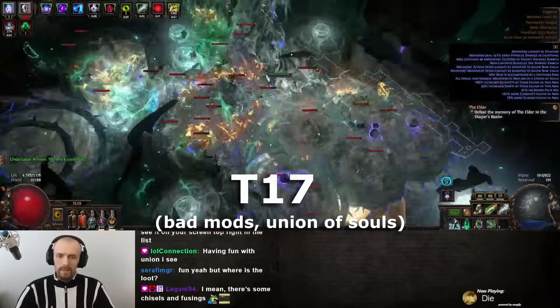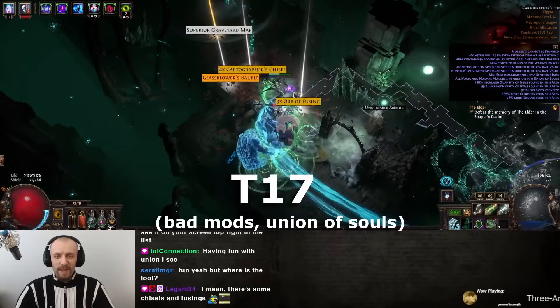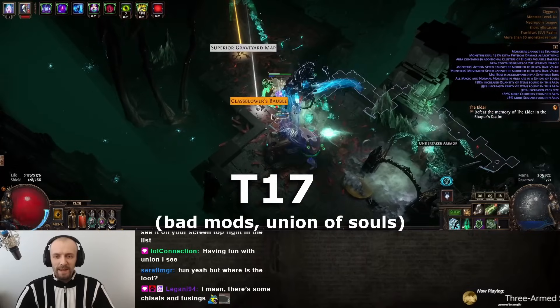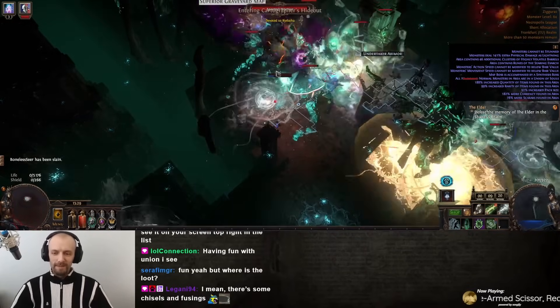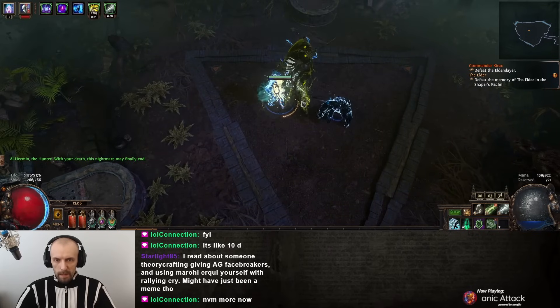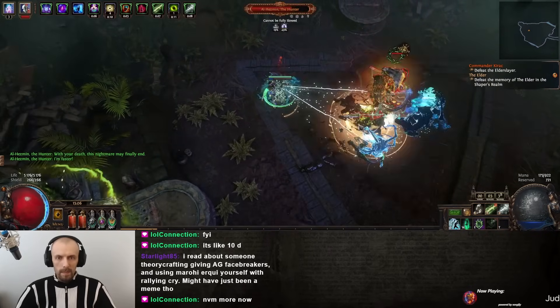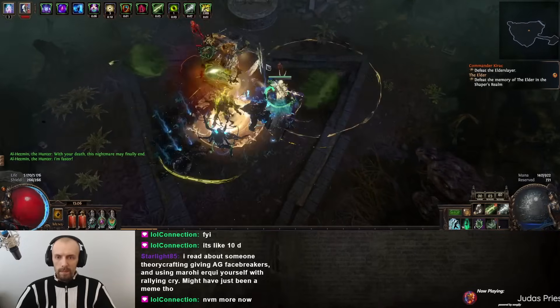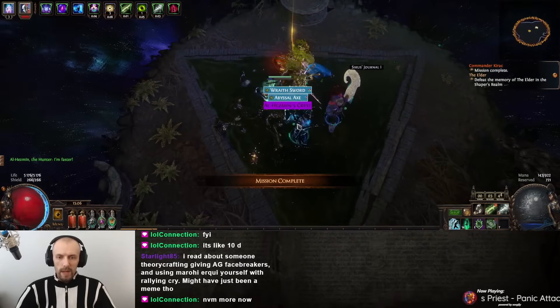My Animate Guardian has around 30,000 life, which isn't much, but it does have over 10,000 life regen per second. This is Animate Guardian of Smiting, so it uses a transfigured smite that does not have the flat damage buff, but it does strike multiple targets, so it clears pretty well.